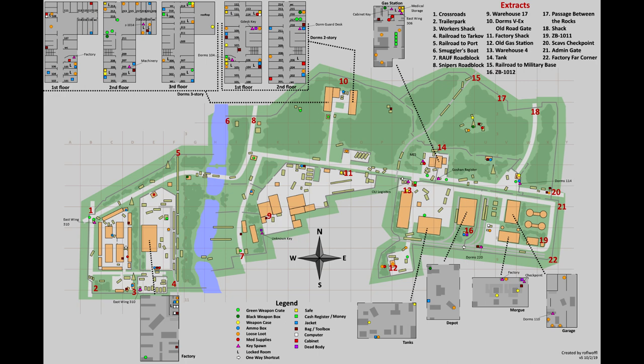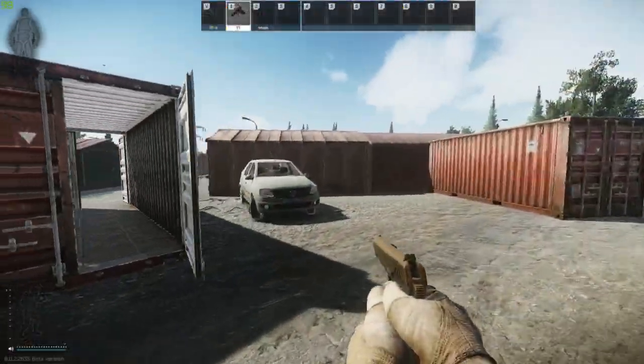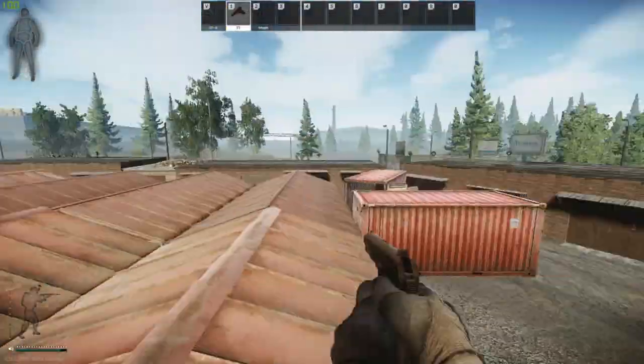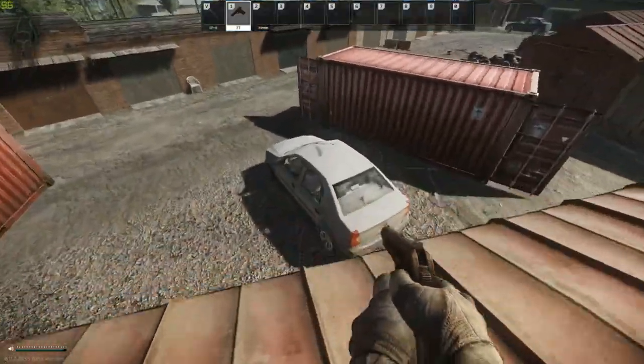We'll start our quest on the west side of the map at the storage units. It's a pretty juicy place because you can use the cars to get on top of the roof, and once you're up there you can basically have an entire 360 view of the entire compound.